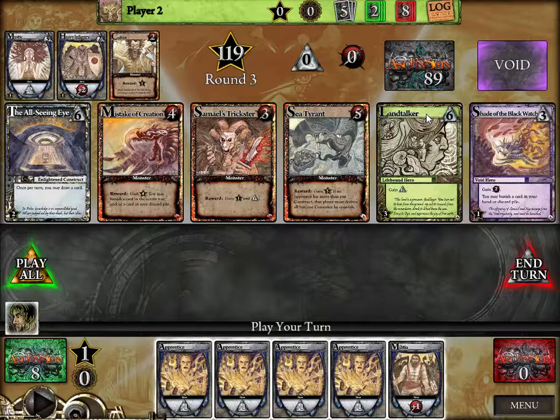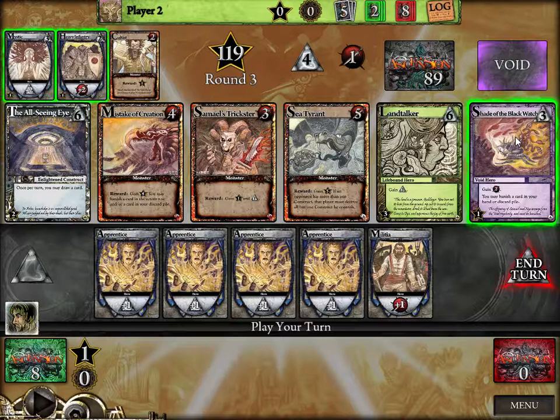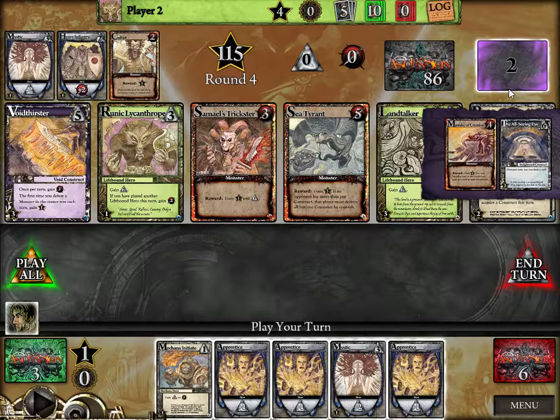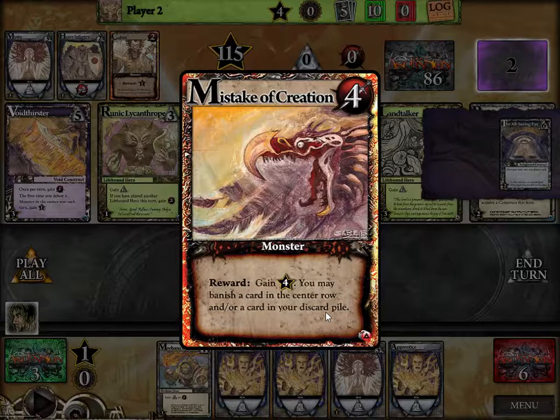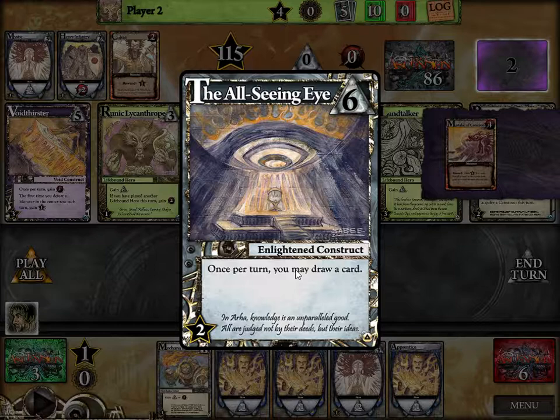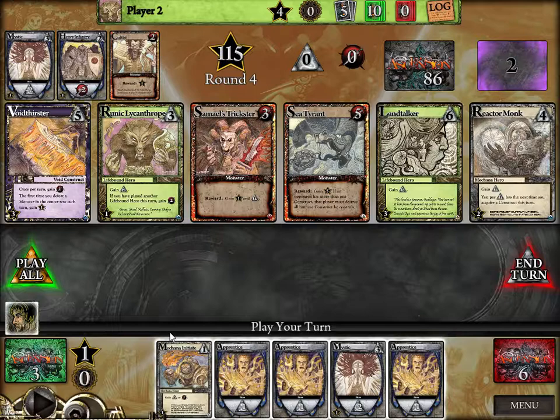He bought both those Enlightened cards, so he's starting to go heavy Enlightened. I've got buying power of three and I have four, so it's unfortunate — I'm going to have some wasted. But this card allows me to banish a card in my hand or discard pile. These are fantastic because you can get rid of the crappy cards — it's called deck culling — and it's definitely something you want early on. He banished a bunch of stuff and got rid of the All-Seeing Eye, which is a fantastic construct: once per turn you may draw a card.